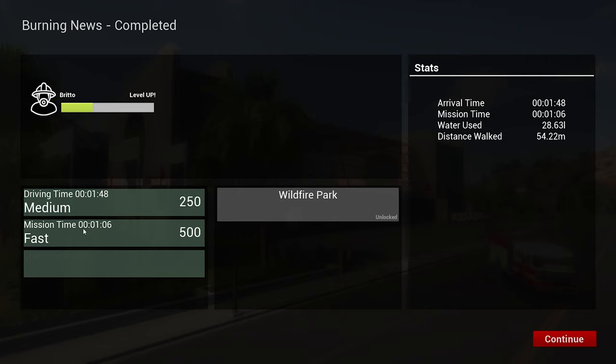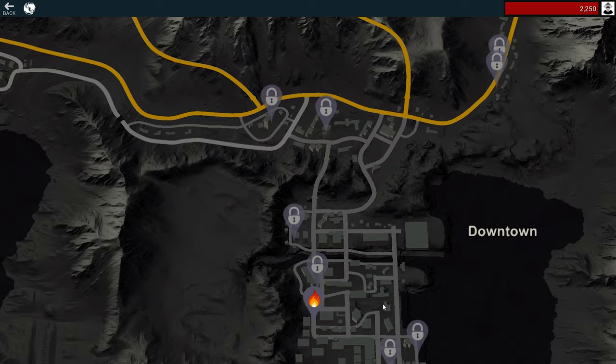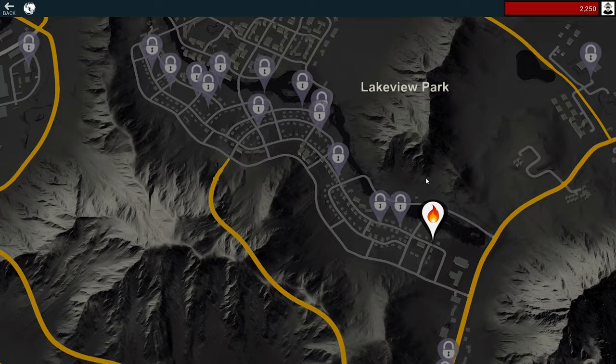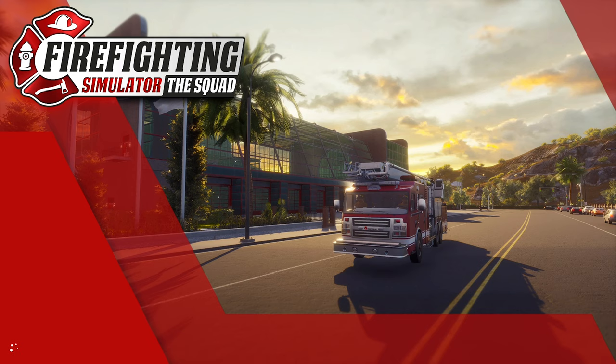Driving time medium, mission time fast - woohoo! Challenge bonus, not sure what the challenge was. We unlocked Wildfire Park. That was a little bit disappointing - I thought we'd have to do a bit more than that. So Batten Down the Hatches next. Wildfire Park looks like there's a fire in the park - let's go and do Batten Down the Hatches.